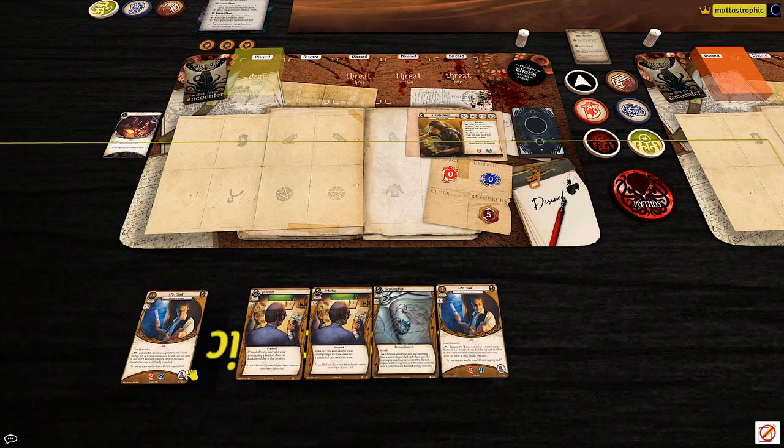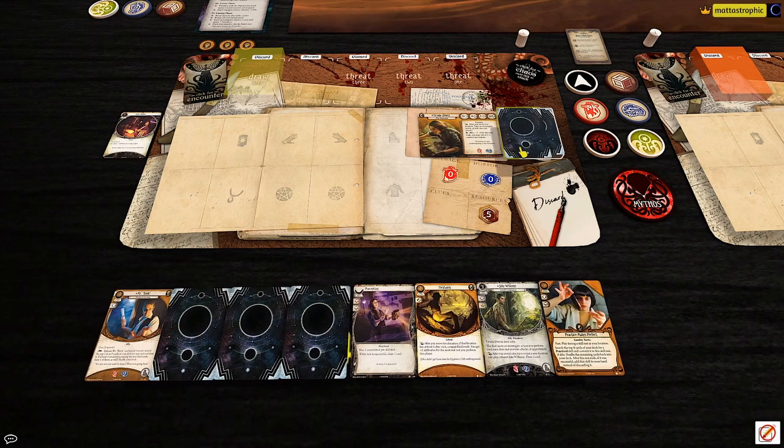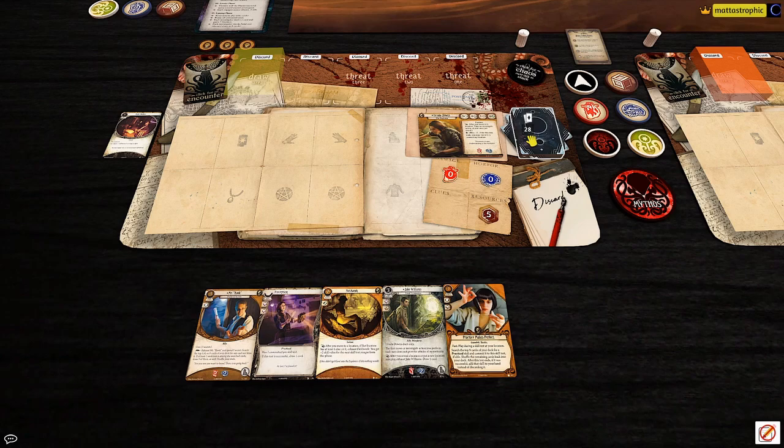The opening hand is almost like I didn't shuffle at all. I'll keep one Mr. Rook. Deduction is good for investigating but I really need assets, so I'll mulligan most of it. Fieldwork is good to see early. I think her first turn is going to be Mr. Rook and Fieldwork, then move and take an investigate action. Over to Winifred.